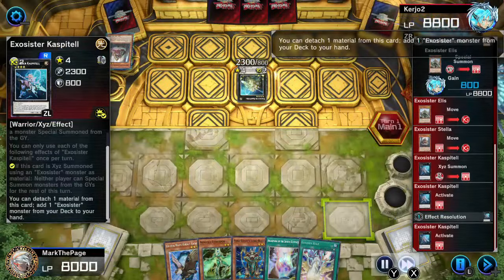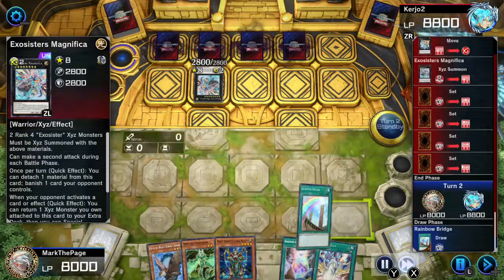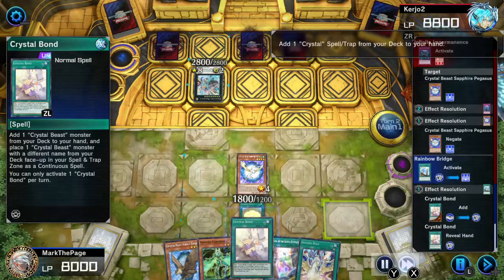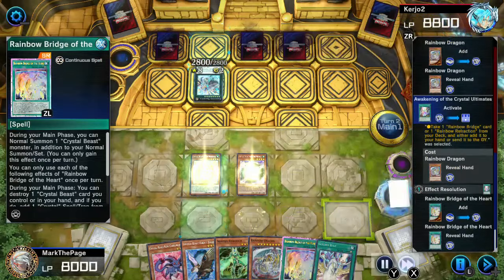Here's an interesting duel against Exo-Sisters. I've got at least two quick banishes to bait out, and who knows what else. Sapphire baits Impermanence, which is fine — always start with an effect that you don't really need. Bond gets the rainbow anyway, and a golden Ruby to build up to. But first, I use these materials for Baguska so Heart can safely bounce Magnifica.